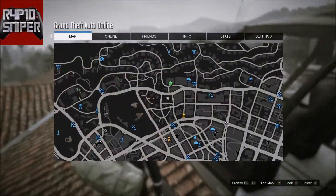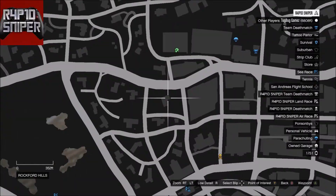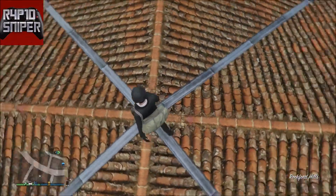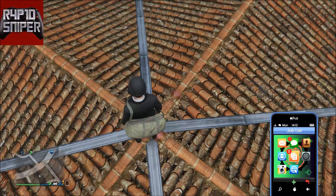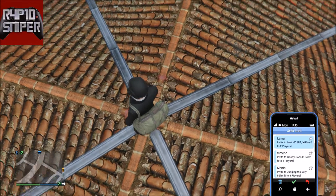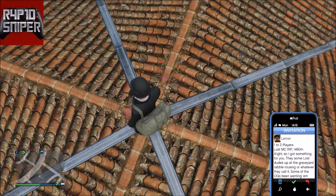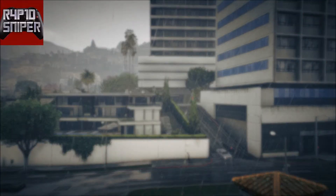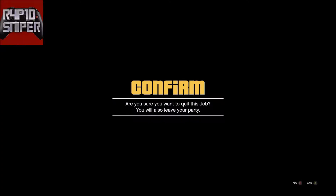If you don't know, this house is located here on the map. For this glitch, all you're going to want to do is stand on the middle of this cross thing, pull up your phone, and accept a job from Lamar or Simeon. Then when you accept it, as soon as it loads you into the game, you can just leave straight away.